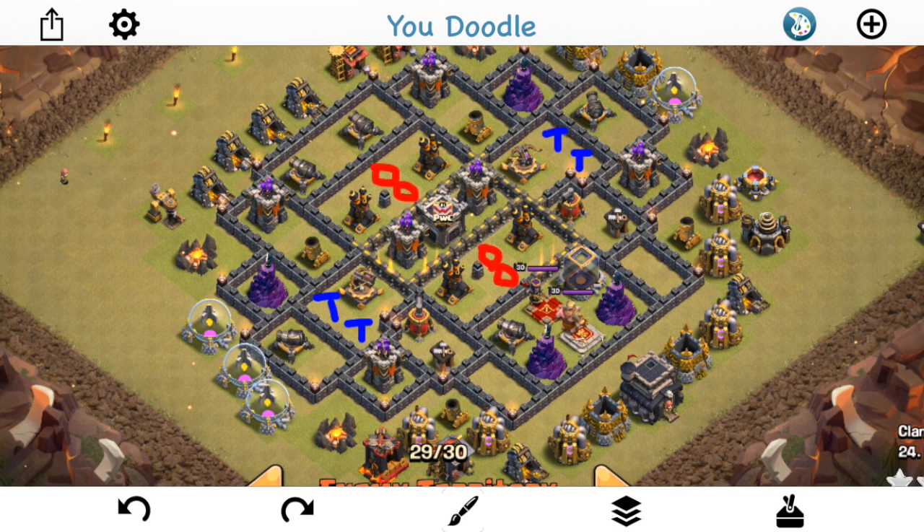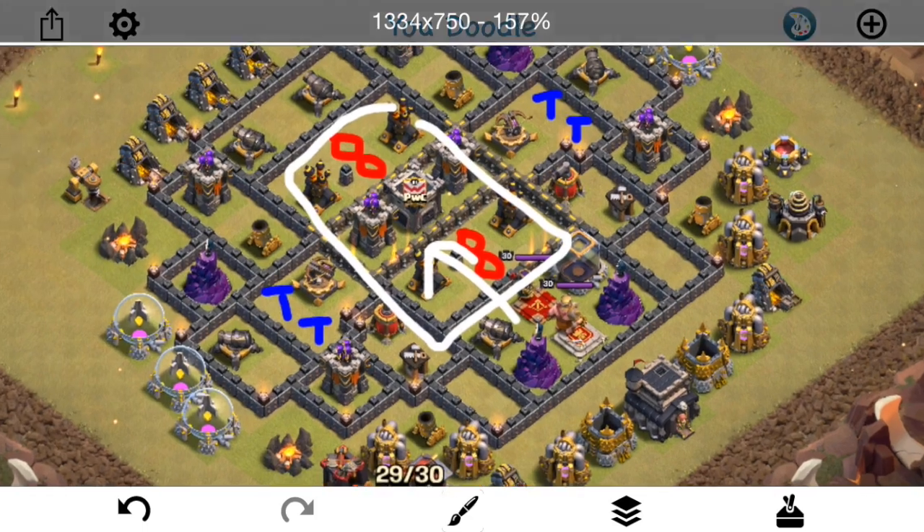Because any kind of kill squad you're going to send in, you have to get in here and take out this part of the base right here. Now the Queen's going to hop the wall, assuming she should hop the wall. And because of that, you just have to take out that section of the base, get all four air defenses. The X-Bows are on ground, which helps. And the air sweepers, to be honest, are kind of pointed into the base, so even that's not that big of a deal.